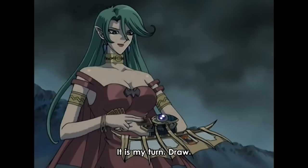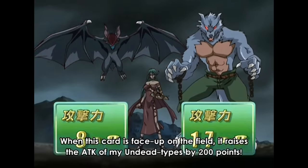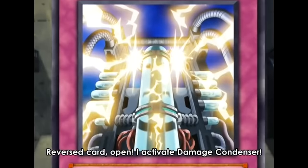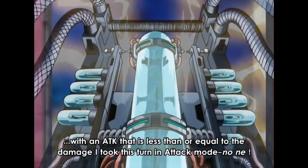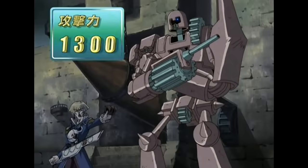It's Kamula's turn and she draws Book of Life. She summons Vampire Bat, and due to its effect, all zombie monsters gain 200 attack while it's on the field. Kamula enters her battle phase, attacks and destroys Ancient Gear Soldier, then Vampire Bat attacks directly. Crowler plays his Damage Condenser, allowing him to special summon a monster from his deck with attack equal to or less than the damage he took. Since Crowler took 1300 damage total, he summons another Ancient Gear Soldier. Kamula ends her turn. Quick ruling note: Kamula couldn't use Book of Life here because there had to be a monster in Crowler's graveyard to banish — that's why she didn't bring back a Zombie Werewolf.